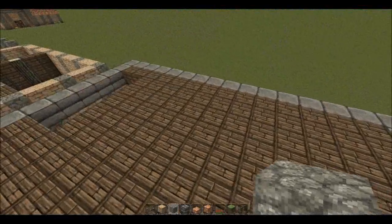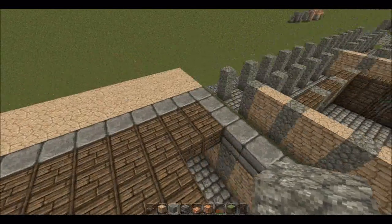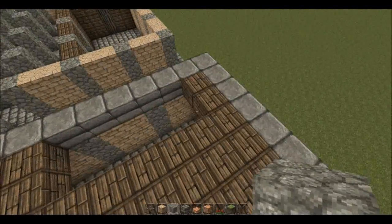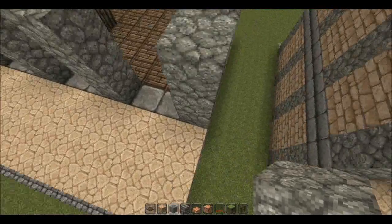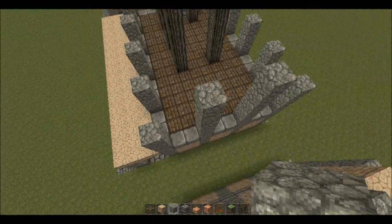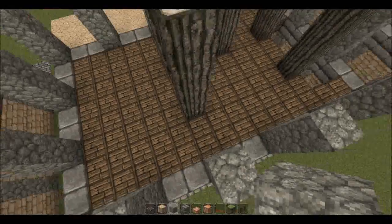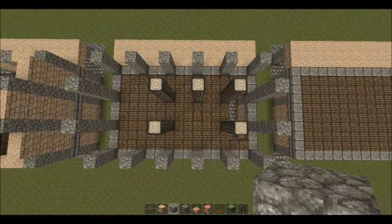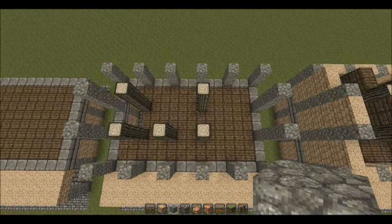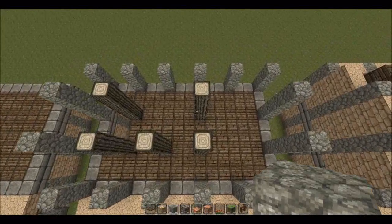Then we fill in the floor with wooden planks — except where the stairwell is going to go, where you put in a 2x2 square on this edge of the wall. In this next phase we've built up some more pillars — three high on the corners and five high for the two in the center, which gives a nice effect. The interior you can basically divide up however you want. If you lay out a pattern like this, the walls are going to go in the middle of these and it'll divide it up nicely.